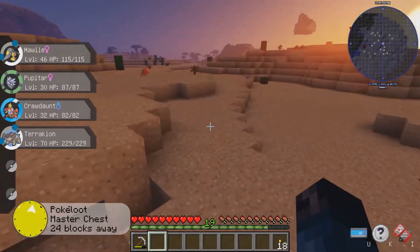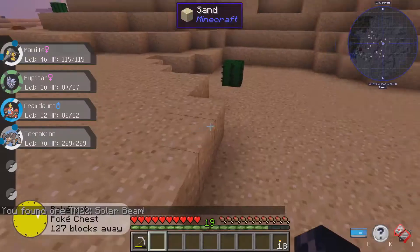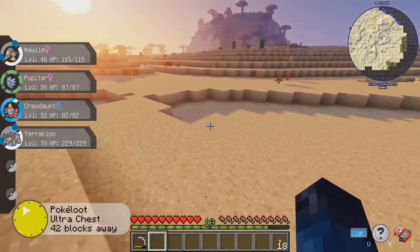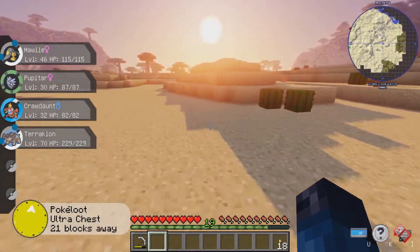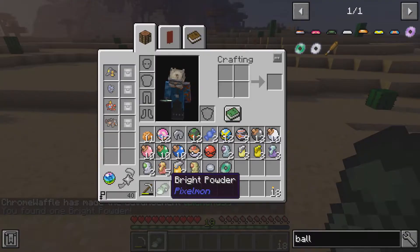I got TM Dream Eater. I got Solar Beam. I have to break that full. I got some Ground Gems. Heart Zone. Some more diamonds. Oh, well, nice. I got Bright Powder.